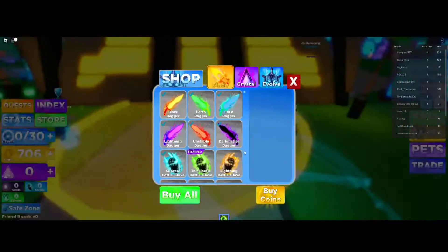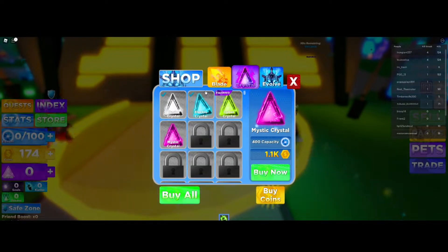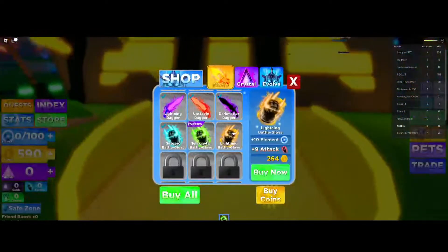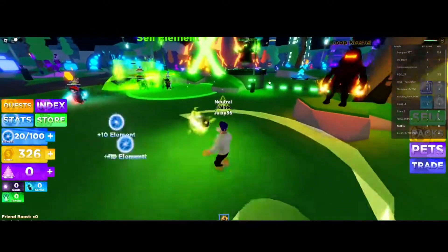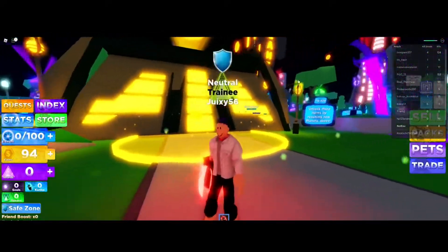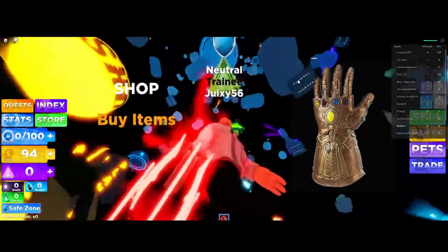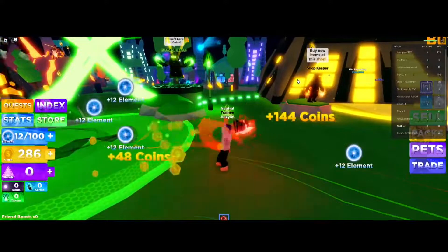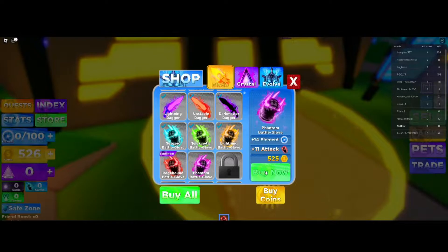I wanted to get the Mystic — and we're at 590, thank god it's not 690 because that would be an awkward number. We're so close, let's just grind a little bit more. Look at that — the red one looks like the Thanos glove! It's insane — and it gains 12 elements. I'm gaining 12 elements!